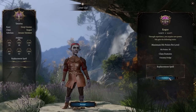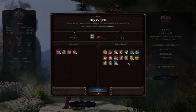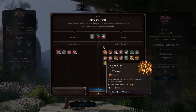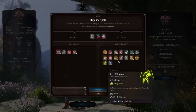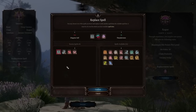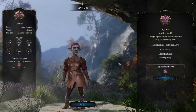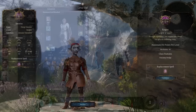As an Arcane Trickster at level 5, I also get to pick a replacement spell — I can get rid of Disguise Self and give myself Thunder Wave. Now I've got quite a few non-enchantment and illusion spells. Whether the replacement spell option will be restricted to illusion or enchantment schools in the future, I can't say.